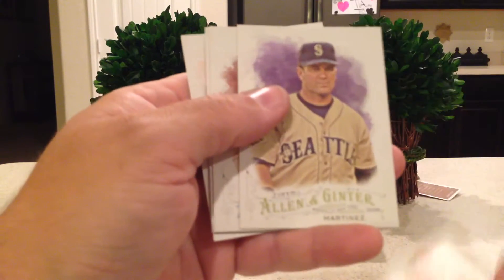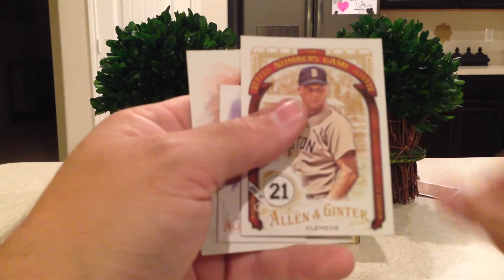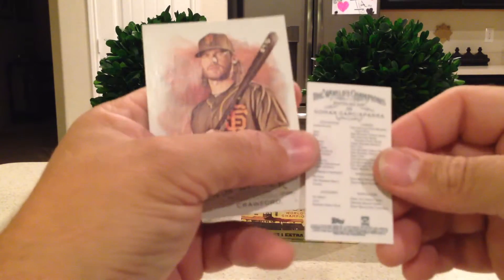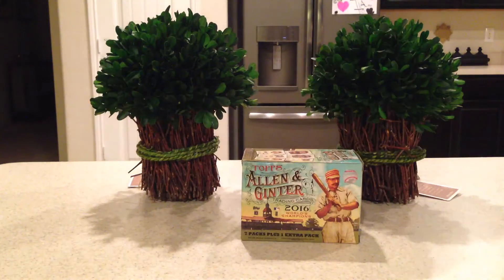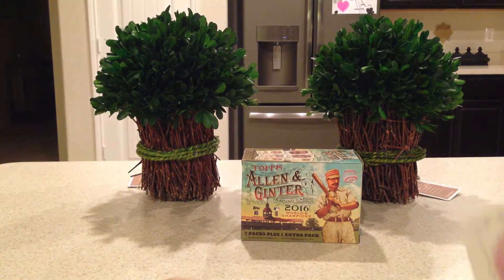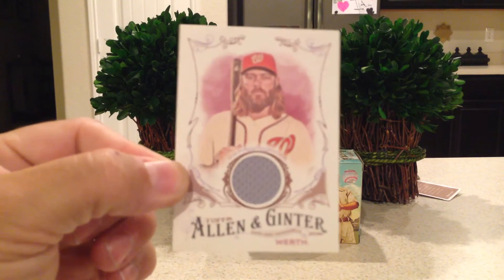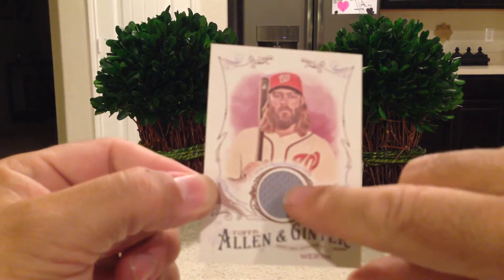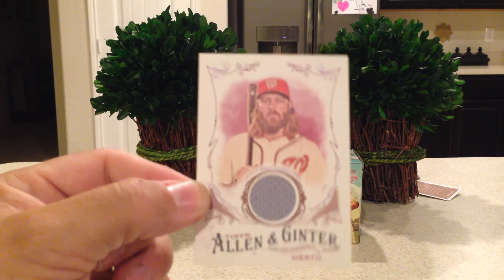Last pack: Steven Strasburg, Edgar Martinez, Dee Gordon, Roger Clemens Numbers Game, a Nomar Garciaparra mini, and Brandon Crawford. That's our box — we got a hit with that nice Jason Werth relic card. Thanks for watching and stay tuned for more videos, bye!